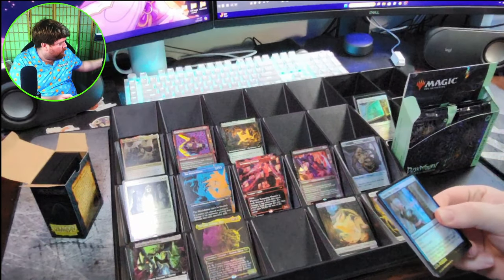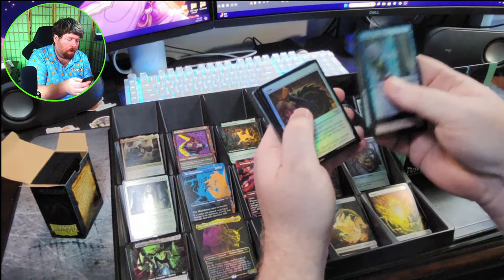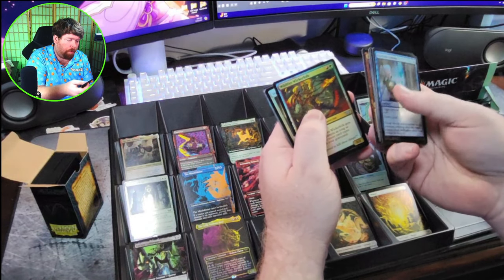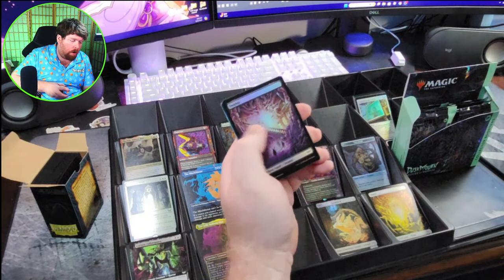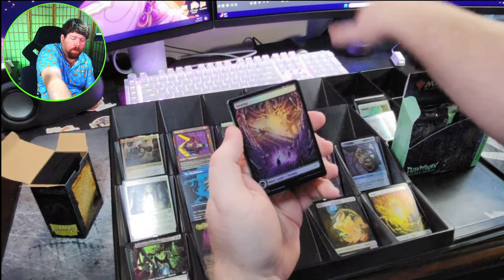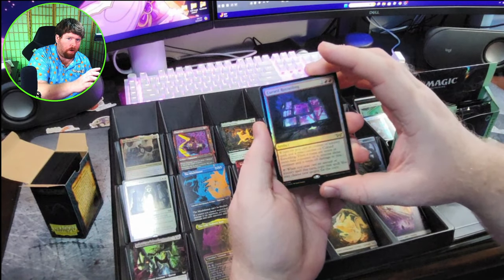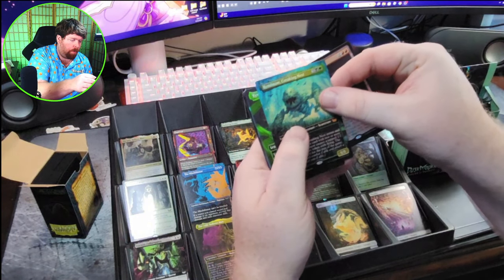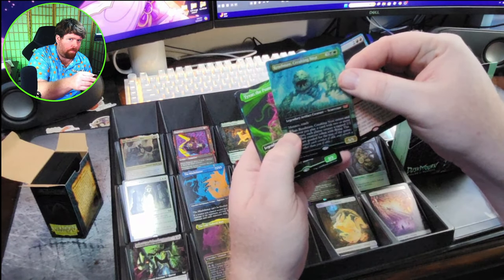That one came open nice. Let's go ahead and get past these commons. Wildfire Wicker Folk — I think that's actually a really good uncommon. We got our cool Swamp, and a Cursed Recording with really neat artwork, especially foil. Foil Full Art Ren Maw Creaking Nest from the commander set — very nice.